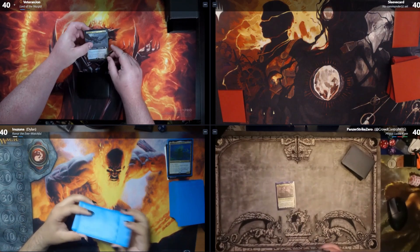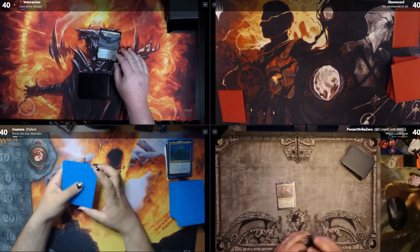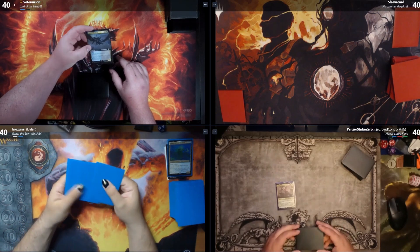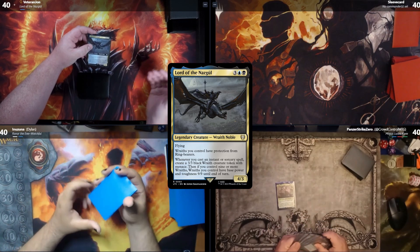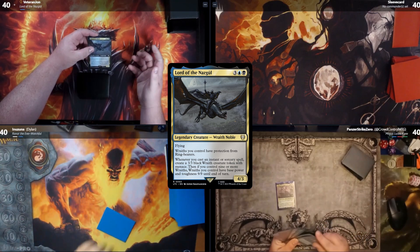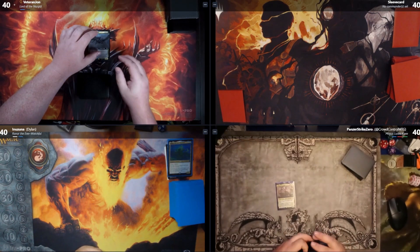Hey guys, it's John from Chaotic Commander, and today I am joined with my good friends Dylan and Cory from the Urk Cast, and a special guest — Skyler from Crowd Control MTG. My deck is a newly built Lord of the Nazgul. The whole thing is to do cheap instants and sorceries to create a bunch of Wraith tokens, make them big, go wide and go high, and swing. That's basically it. Cory, take it away.